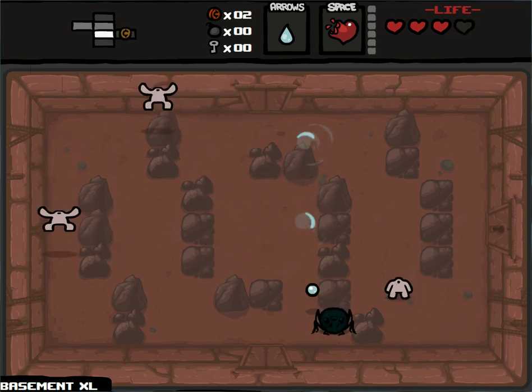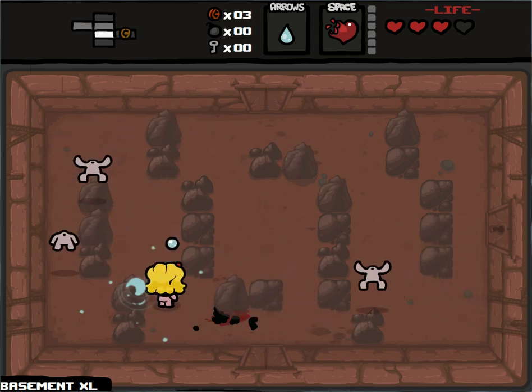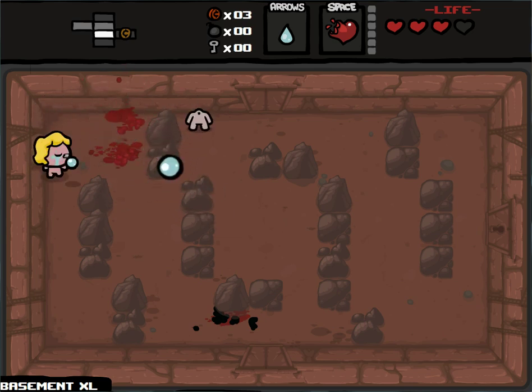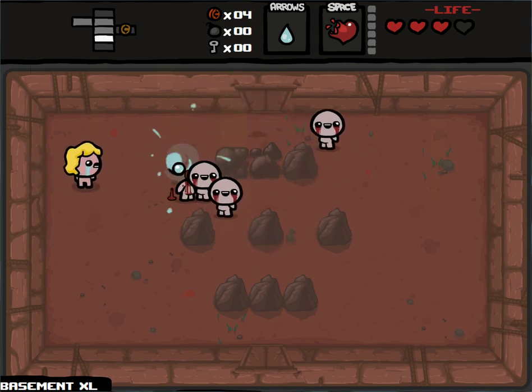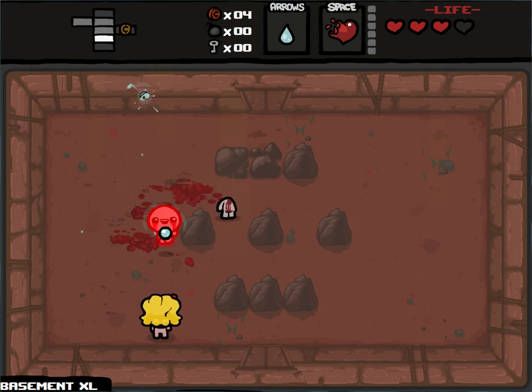So this is a cramped room and trites suck. But anyway, the idea I'm going to work with is hopefully I can leverage her extra health — especially compared to someone like Cain or Judas — and make use of deals with the devil more effectively in order to buff her significantly and make this an easy, successful run.